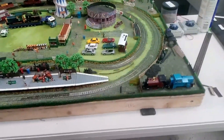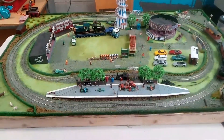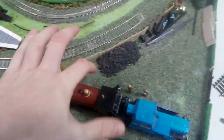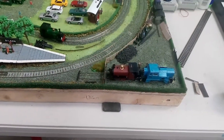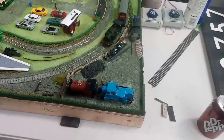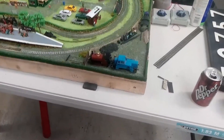Trees are going to be added in other places around the layout as well, not just at the entrance and the station, to give it a bit more life and make it less flat. Around here I'm going to be putting some traffic cones around the coal stack, because that's how it's done at Ribble — you've got the coal stack lined with traffic cones so that at night you don't run into the coal; the cones light up to say there's a giant pile of coal here, don't drive into it.